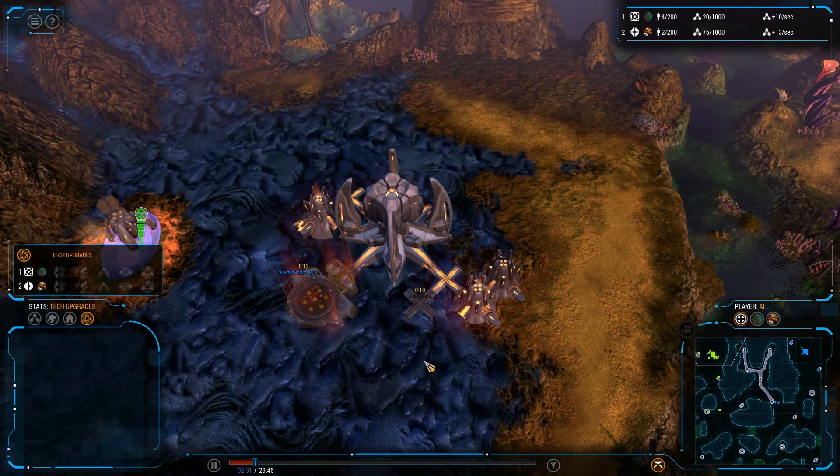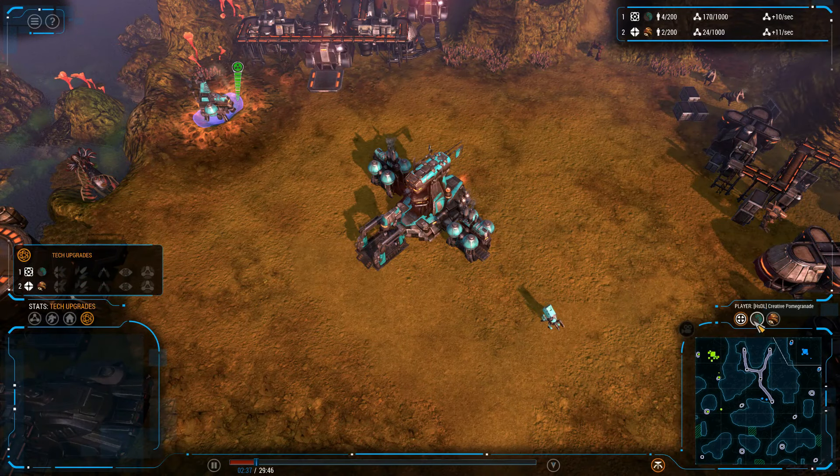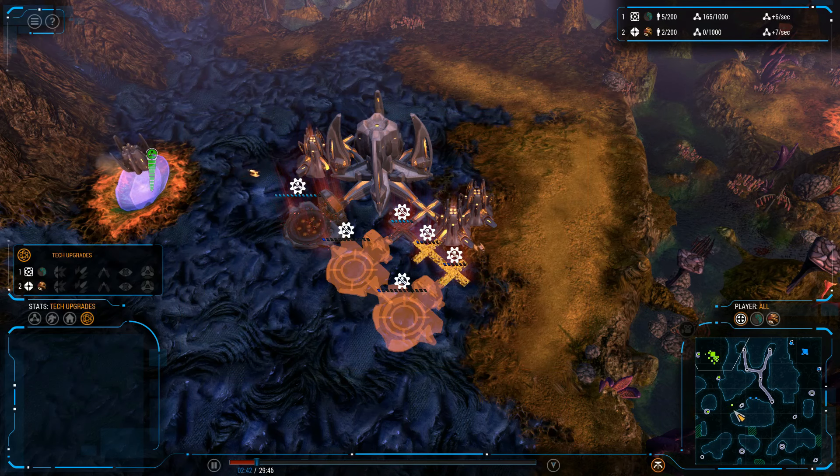Hello everyone, LordAjion here with another Grey Goo replay. Spawning on the top left side, we have Trash Loser. And spawning on the right side as the beta player, we have Creative Pomegranate. I should mention this Trash Loser is the human player also.